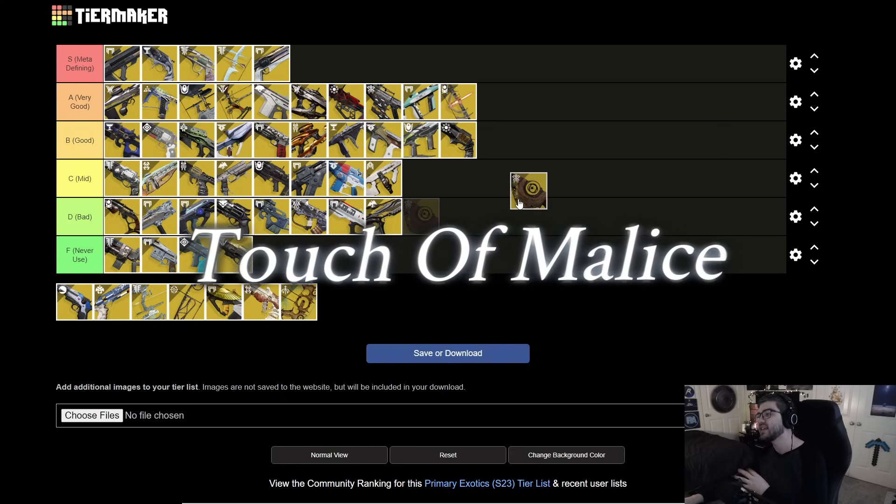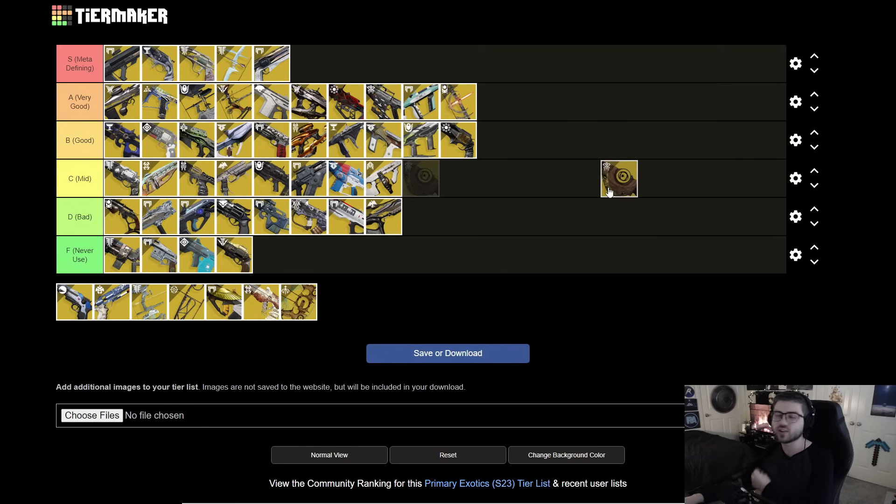Next is Touch of Malice. It still has the D1 function — at the last shot you hurt yourself but do a lot more damage. Healing is easier here than Tommy's because three kills will heal you. You can also build up a Giant Taken Blight to shoot out, and it pairs with Necrotic Grips. It has very strong primary DPS, but you have to play into something like a Well or Rift to stay alive. I think it's B tier — Outbreak is just easier for everyone to use without worrying about survival. Guns that hurt you are really niche and situational.